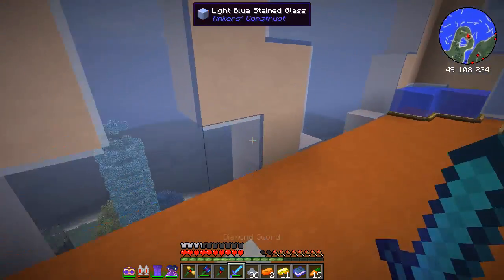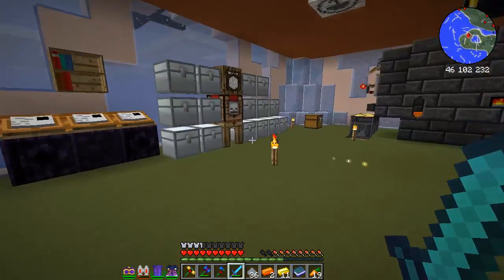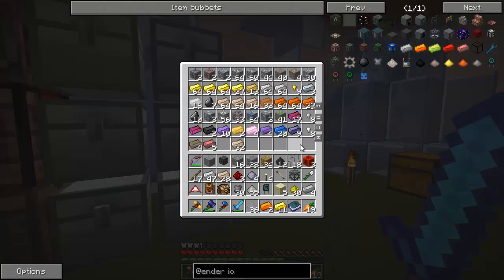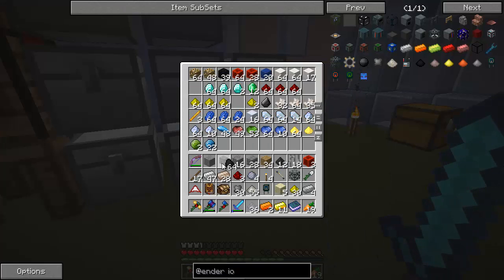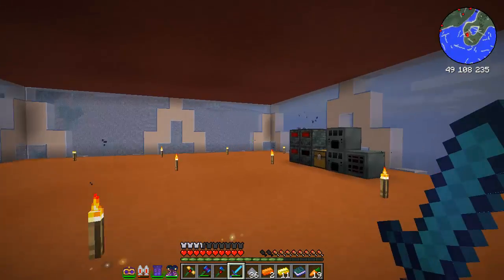We need more coal. Up on the roof. I love my rain stopper noise-stopper thing. What are we going for? Coal. We're going to have to get some kind of charcoal producer or something, because we're going to run out if we keep doing this.